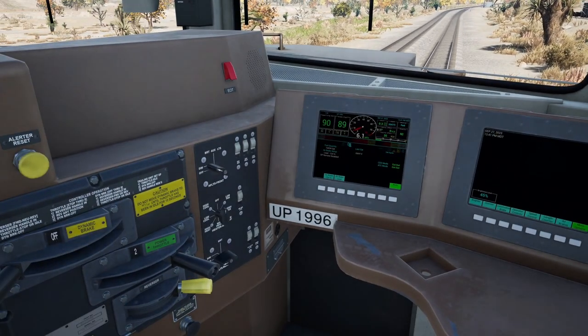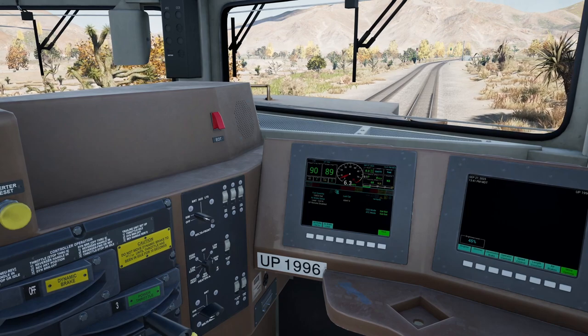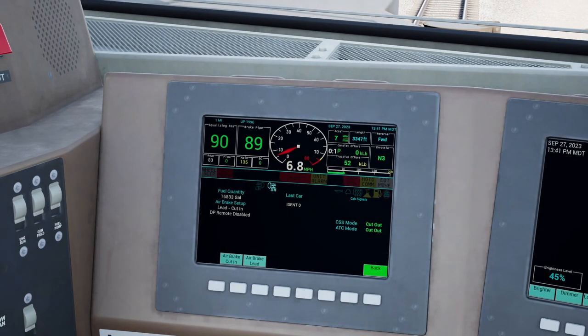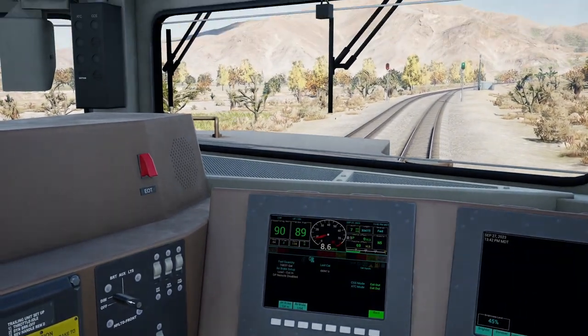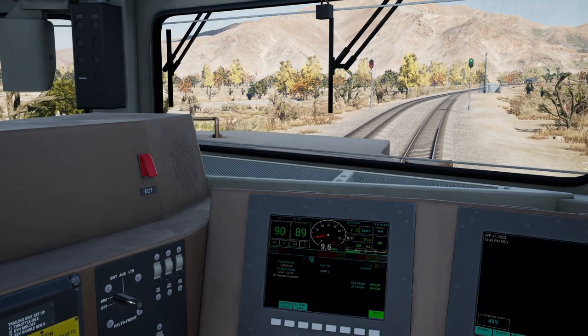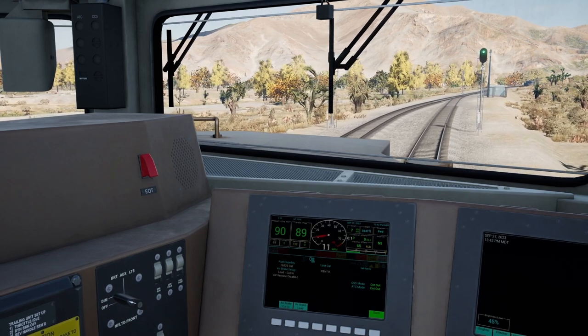I imagine we can give this thing a little more oomph because we're only doing about six miles an hour here. You can see we've got 51 on the traction — let's really notch this thing up and get it moving. Got the green light, that's clear. The next block is clear and I think we're on the single track anyway, so it's going to be clear for a long time.